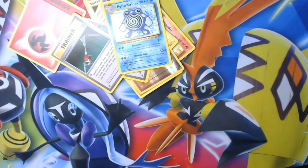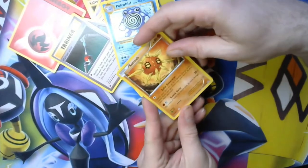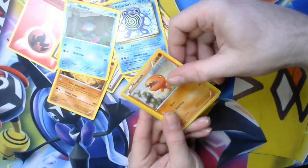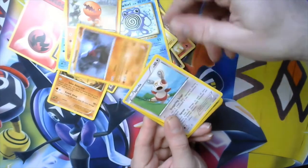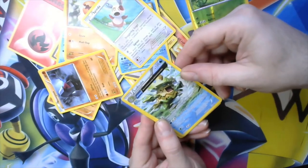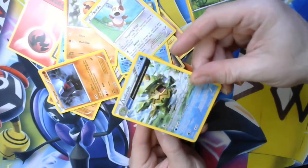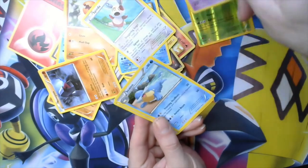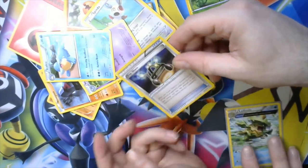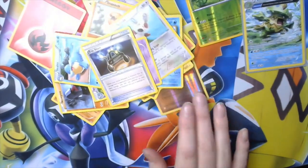Next pack is gonna be the XY Primal Clash. We got a Solrock, we got Mudkip, a Trapinch, Nosepass. Got a reverse holo Graveler. We got a Ludicolo — that's a full art, I guess. This is a 2015 card, so we'll foil that. Just because — Altaria, Camerupt, and Experience Share.